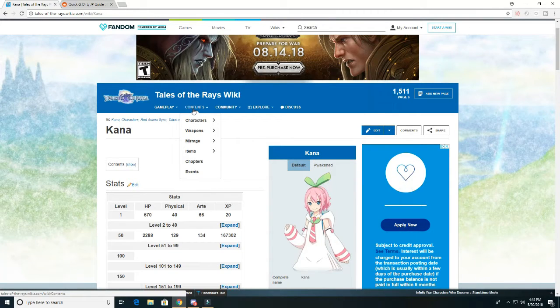You need to have at least one healer on your team at all times so your team can actually regain health. During missions they don't regain health on their own unless they have an art that specifically deals with that. You can also go to the weapons section - it has all the different types of weapons and you can filter through the different mirage arts, items, chapters, and events.